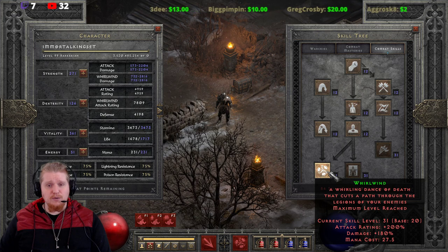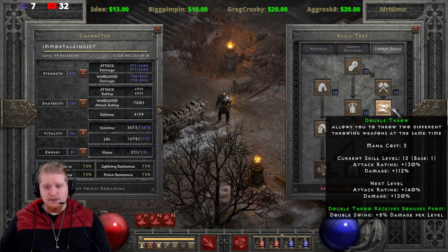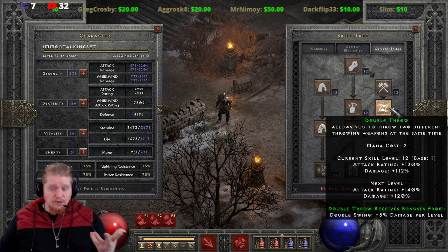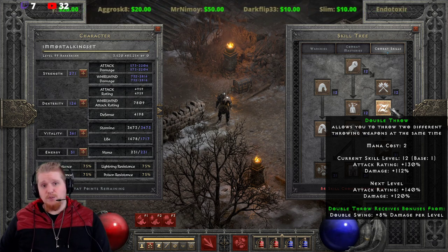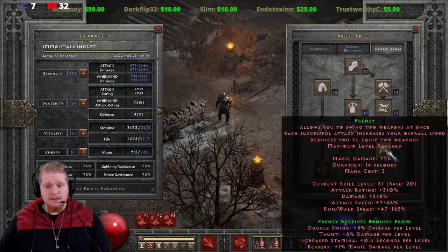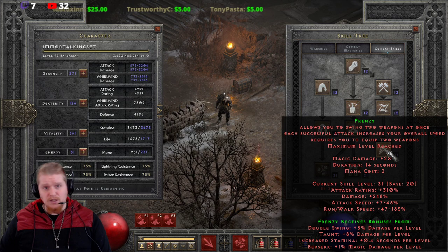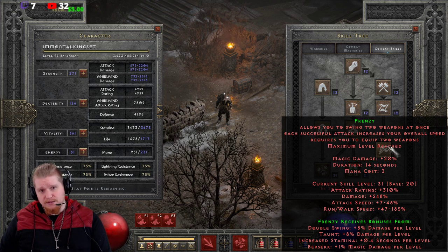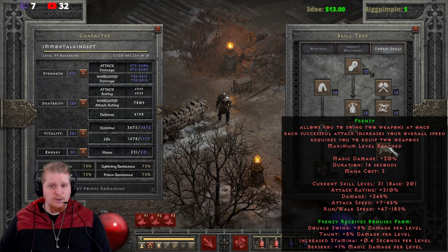In the same way we utilized the Frenzy buff with Whirlwind, you're also utilizing the increased attack speed and run-walk to make your time throwing your weapons easier. You just need to make sure you tap them every once in a while to refresh the stacks. You don't really have to build the synergies for Frenzy in this situation — you're pretty much just building the skill itself for the attack speed and run-walk bonuses and ignoring the rest.